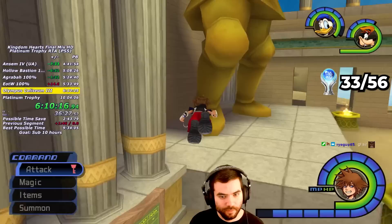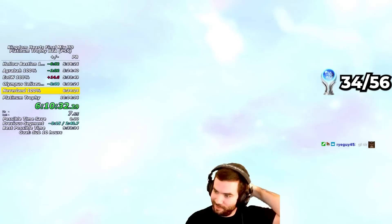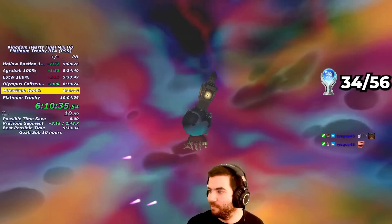After the boss fight, I head outside and get an Aurichalcum that only appears after beating the Hades Cup, then leave the world, which finally gives me the Junior Hero Trophy. I played so well during this split that I saved over three minutes and got a new best segment.